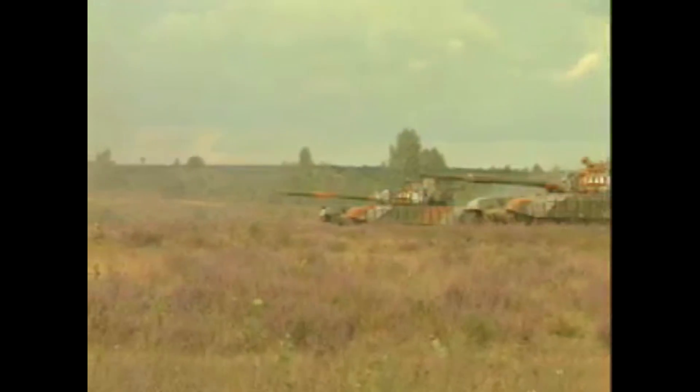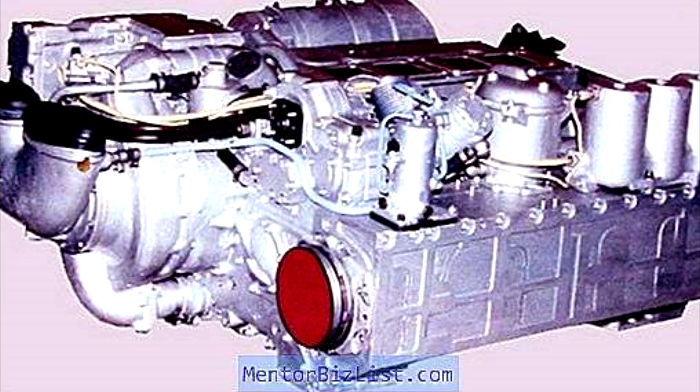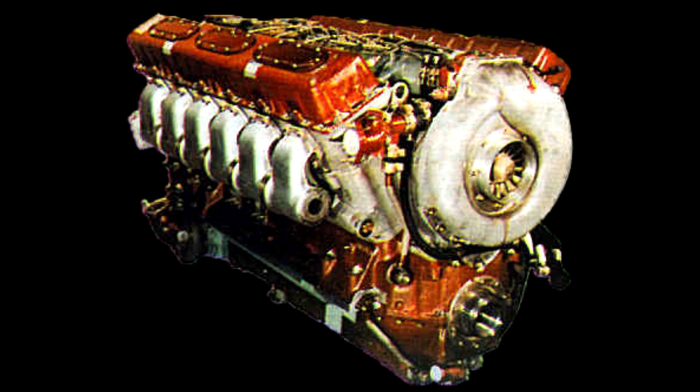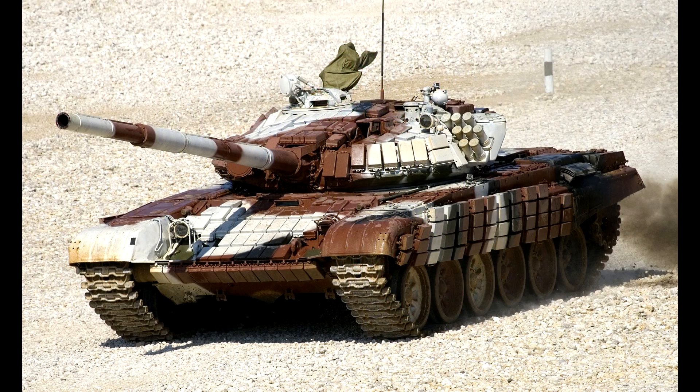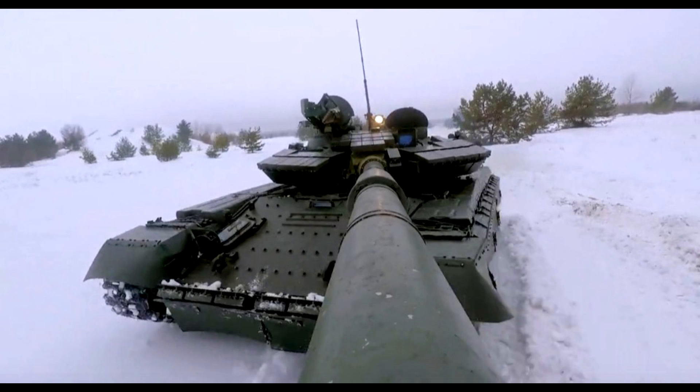T-72B was more mobile than T-64BV. Even though T-64BV's weight increased with added ERA and improved armor, it still retained the 700hp engine, while T-72B received an 840hp engine. The worst part, by far, is the fact that for the entirety of its Soviet service, the T-72 never received a crosswind sensor. This meant the tank was less accurate than its Soviet counterparts.